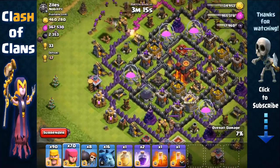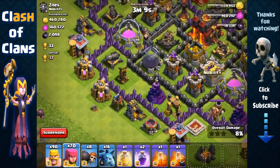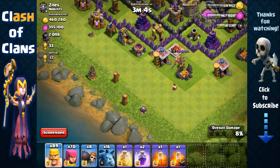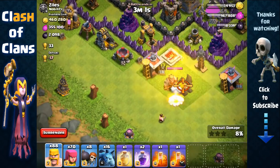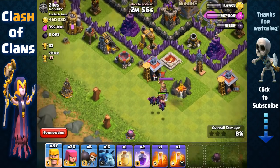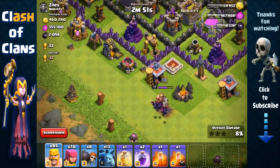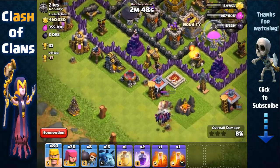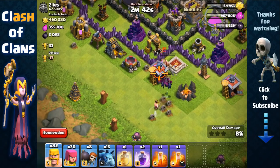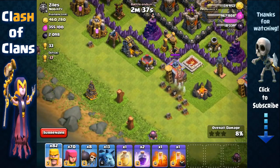The other drill is right here protected by the Barbarian King and a wizard tower. There's an empty space — I'm worried it might be a giant bomb. So we're going to pull the king away from the archer tower, pull him out to the side, then use minions — 1, 2, 3 — to quickly take him out. We keep distracting him with barbarians to pull him out so the king doesn't go too close inside and allow the Tesla or archer tower to target our minions.